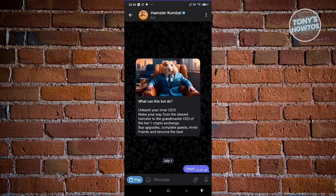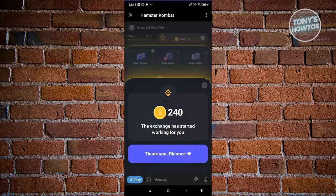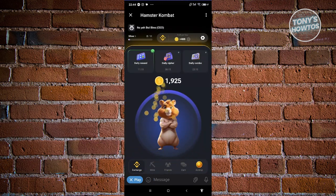Click on the play button at the bottom left of your screen. Hamster Combat should now load up — this might take a few seconds — but once it's loaded up we should be able to start inviting our friends. Go ahead and click on the thank you button here.